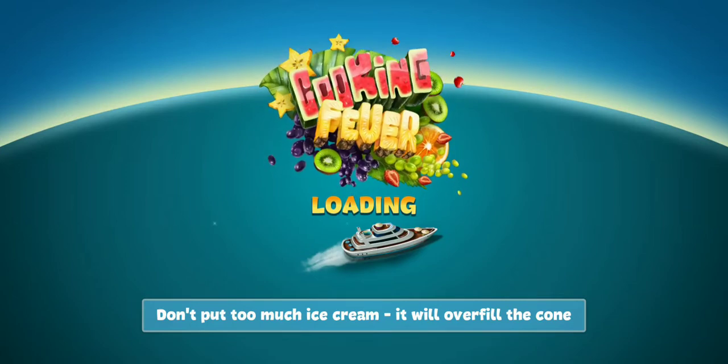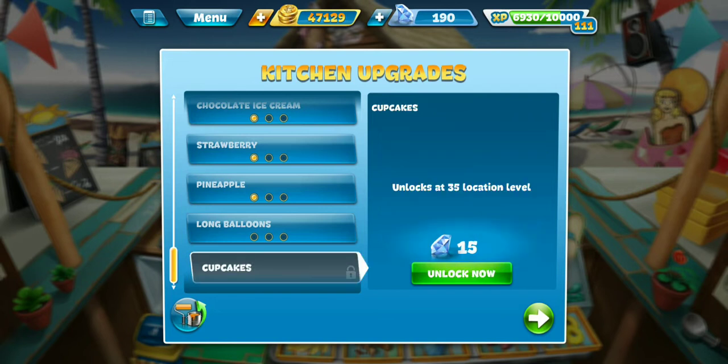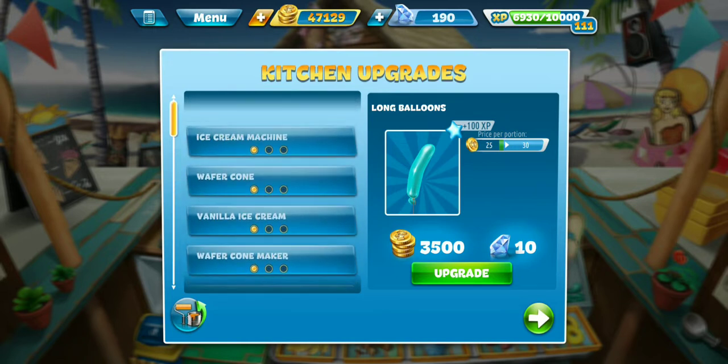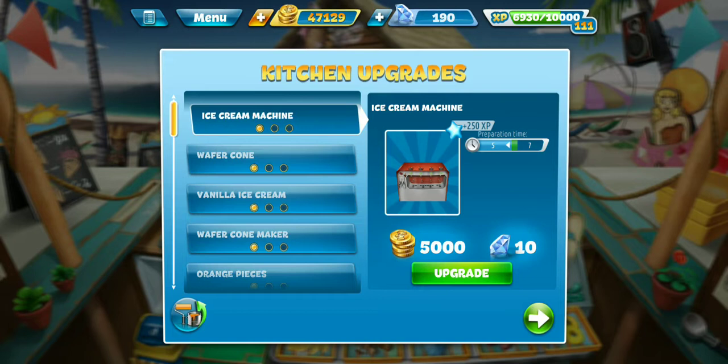Alright, guys, kitchen upgrade time. The last thing for us to get to level one would be the long balloons, but I don't see us upgrading the price on them. There's not enough of them to serve — I think we only serve like three or four of them, and I don't see us making enough money to put us over the top. So I am going to put the ice cream machine to level two, and we will do those long balloons next time.